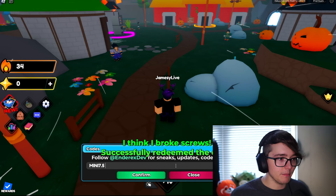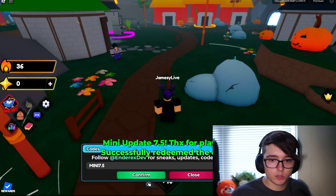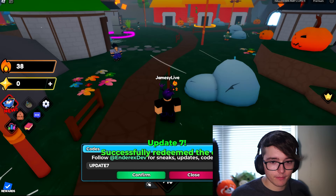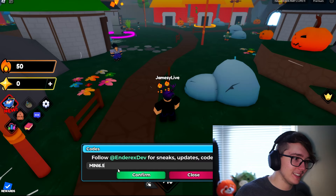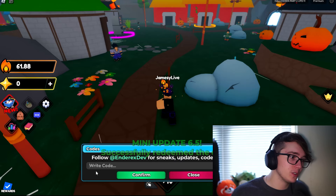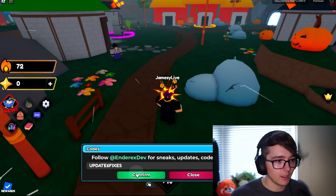Next code we got here is 'mini 7.5' — that'll go ahead and give you some potions and drop potions. Next code we got here is 'update seven', then we got the code 'mini 6.5 fixes'. Still got a lot of codes to go. The next one we got here is 'mini 6.5'. Once again, if you don't want to copy all these in, visit officialcodezone.